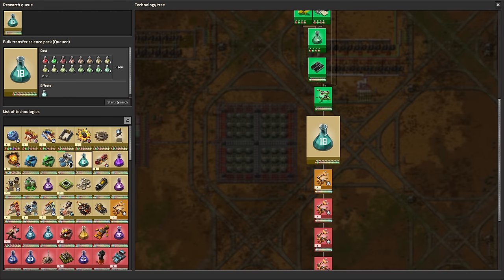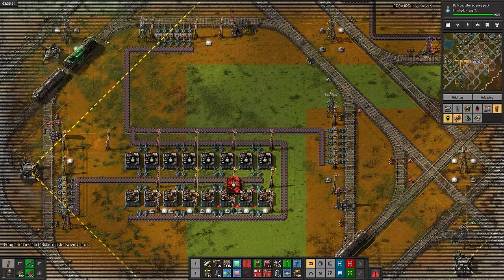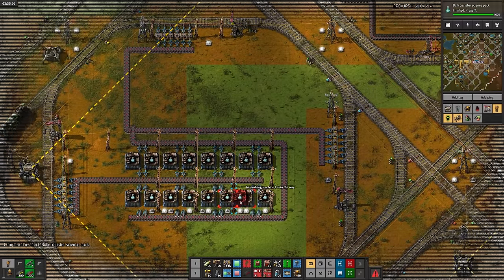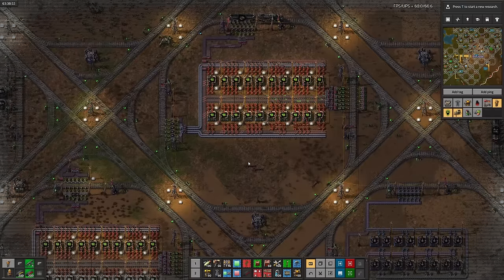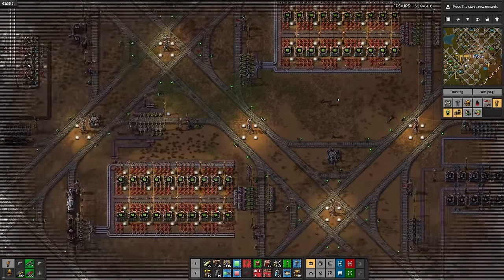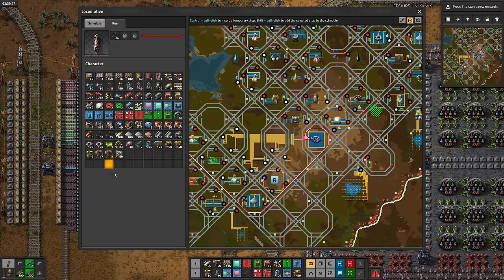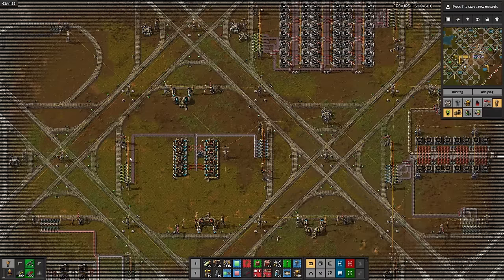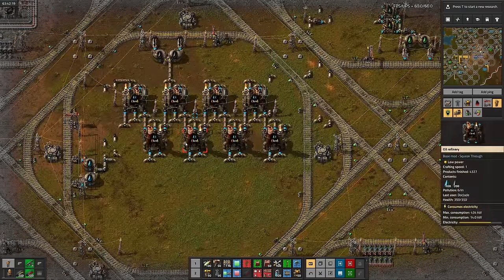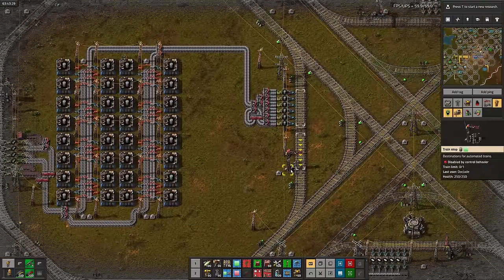Next up is bulk transfer science, and as soon as it's done, I can set the recipes in the cell I already set up for it. Neither normal nor filter stack inserters are ready yet — a lack of green circuits is the culprit, probably still a lack of copper wire, so I'll build more trains for that. Checking in on green science, not logistics science — we're still waiting on accumulators, which are waiting on batteries, which are waiting on sulfuric acid. We need more oil — I'll fix that later. Cliff explosives are waiting on barrels, which just have a misconfigured train station — easy fix.